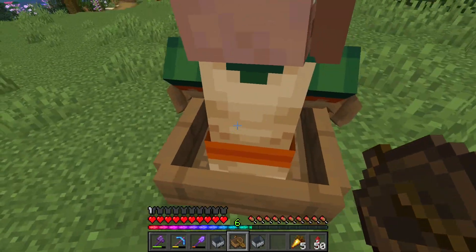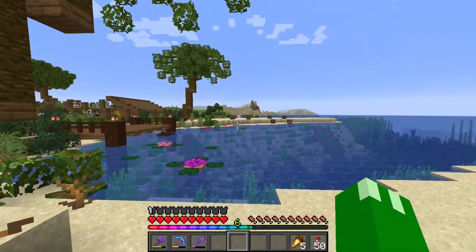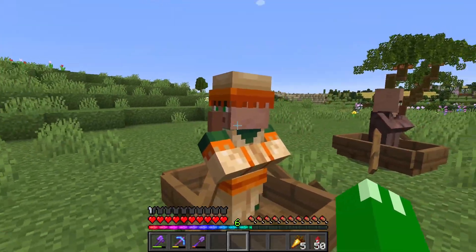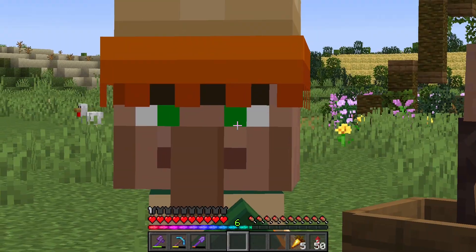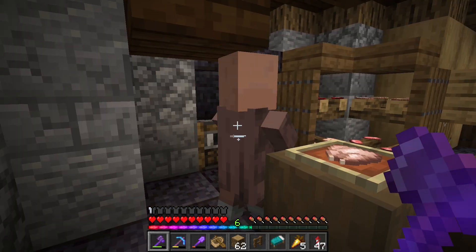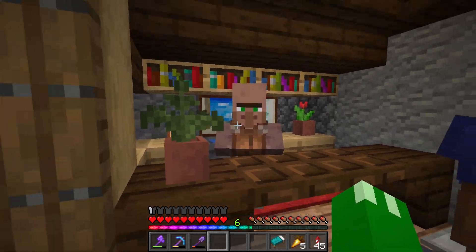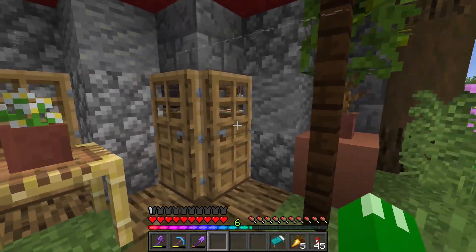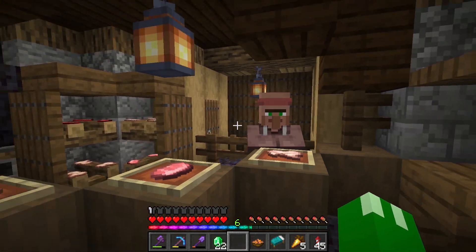I wanted to try to grab a few villagers here just to see if we can be prepared for when the house is actually built. We finally got them in two different boats. I also got someone trapped in the butcher's shop — now we actually have someone running the store over here, so maybe the villagers will come over and try to buy some stuff. Hello there, master butcher — we can buy some rabbit stew. I added a little fence back there so he's not going to escape.